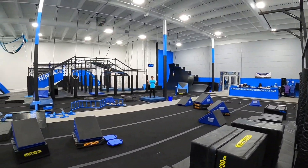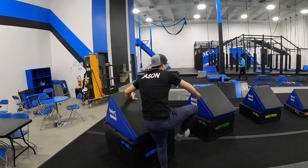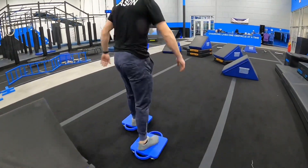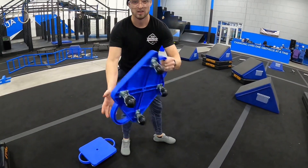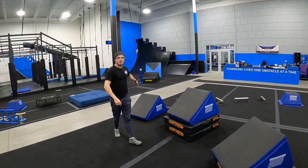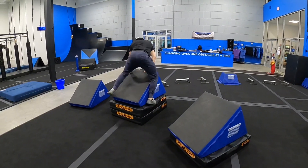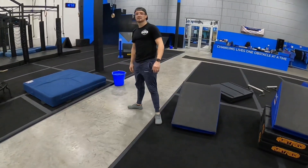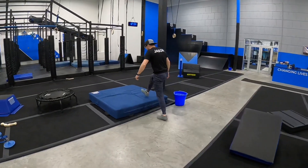The next obstacle starts on the blue and goes all the way to coach Adam. You're allowed this box, this box, and all of these quad steps — one, two, three, four. You're allowed these two skates, but you cannot touch the floor. You're allowed this quad step, this quad step, this one, and this one. Make sure you're only using the steps and not walking on the black pads. Don't step on the floor — that would not get you points. Finish on the blue pad.